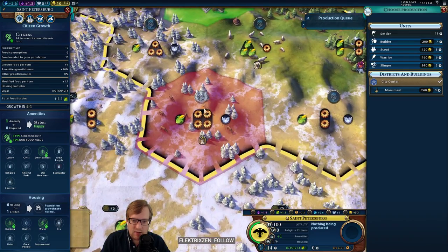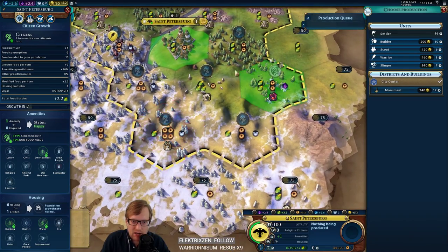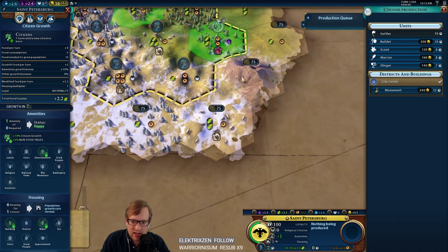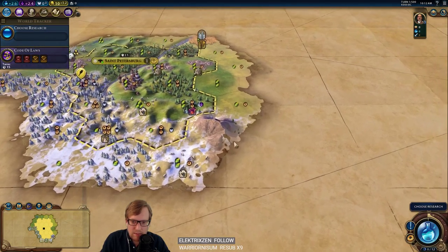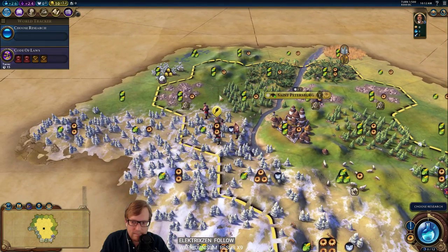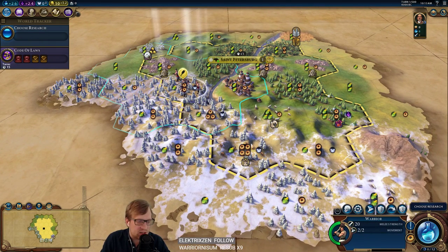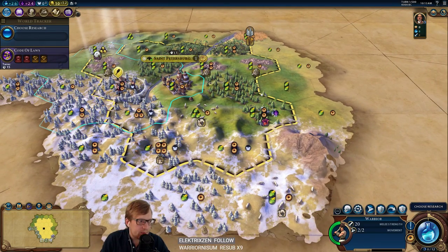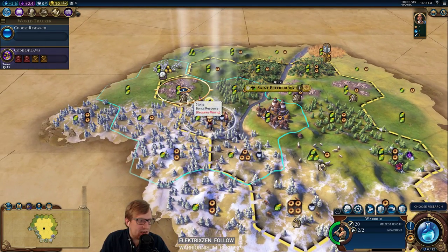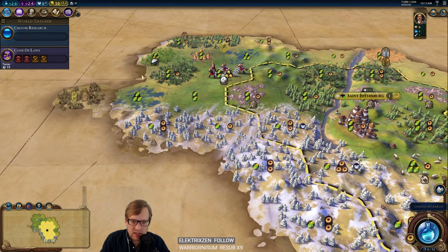It wants to work this out the gate and I'm okay with that if we wanted to go for the Faith, but I like this a little bit more. Also a mountain down there, which is interesting. This is kind of an ideal situation for Russia. I guess we could have moved our Warrior first. I don't know if Earth Goddess or Dance of the Aurora will be the choice — we'll see.